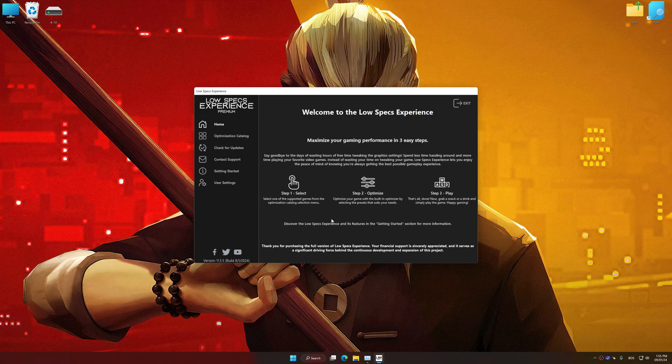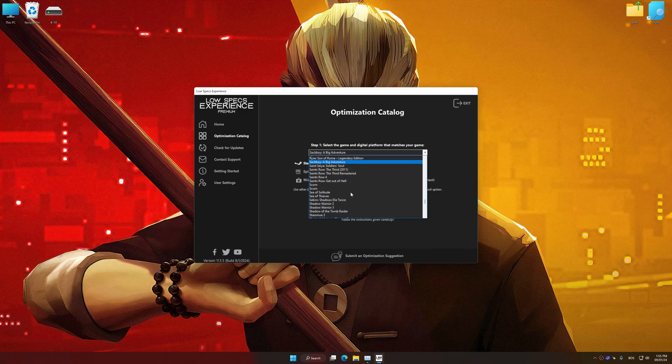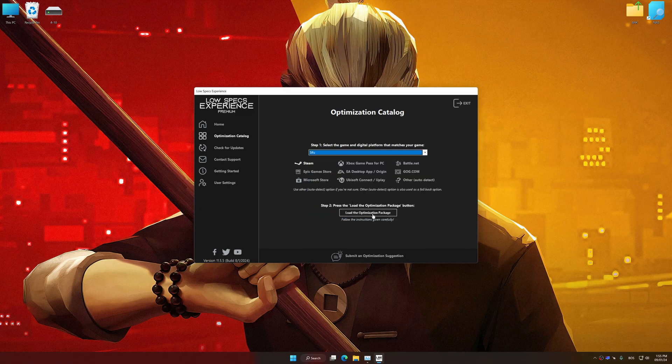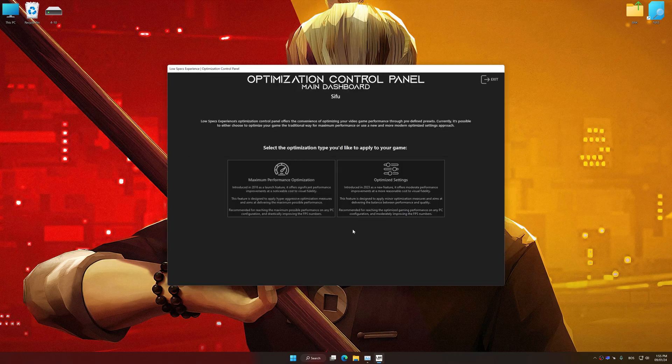Now select the optimization catalog, select the applicable digital platform, and then select Sifu from the drop-down menu. Once done, press Load the Optimization Package. Low Specs Experience will automatically detect a supported game version on your system. Now press OK and the optimization control panel will load.